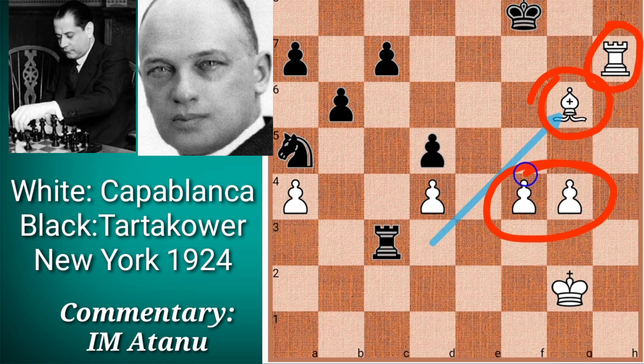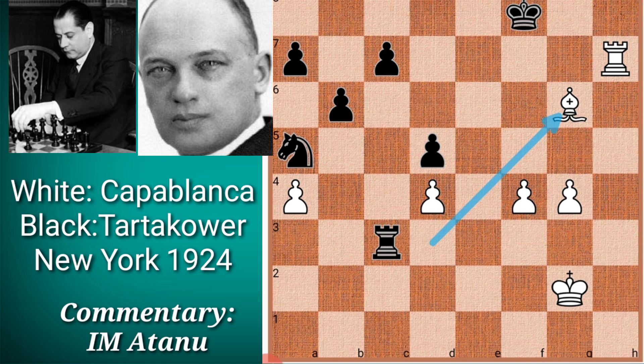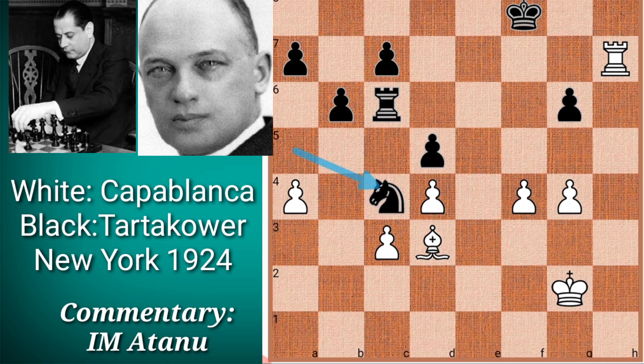The pawns are likely to be promoted or the king may get checkmated. Therefore Black did not capture on c3; instead he played knight c4, bringing his knight into action. White played g5, fixing the weakness on g6 and targeting the g6 pawn.